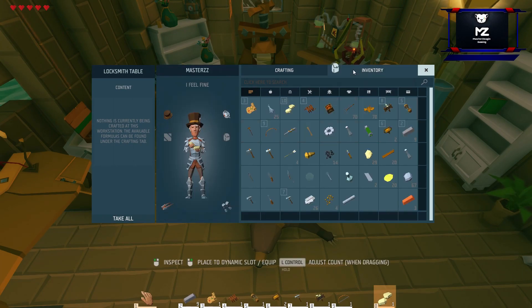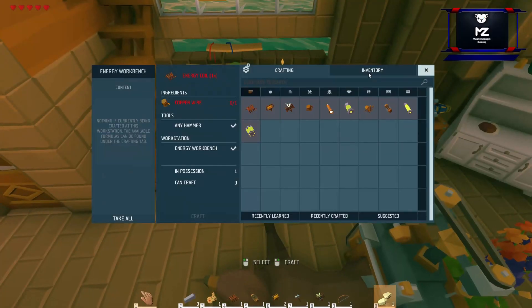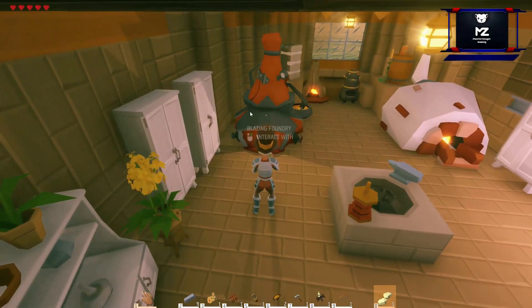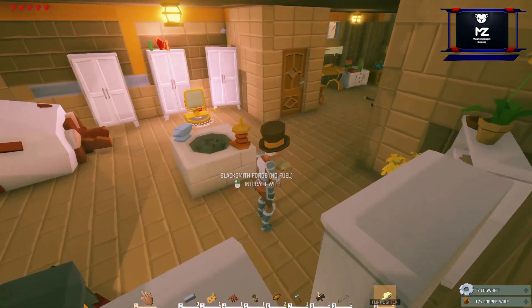Let me check what I still need. I should have this. I need one or two more — I need three steel rods, one more coil. Not a big deal. So that should be finished.